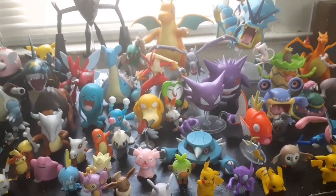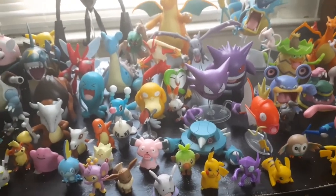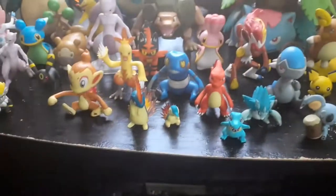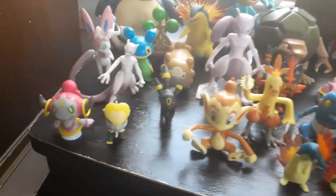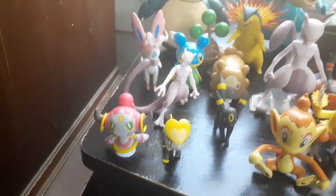If you really like this video, leave a comment! And matter of fact, let's do the whole collection — so let's move on to the Jacks Pacific, Hasbro, and Pokémon Scale World figures. I'll be right back. Alright, I'm back with more figures. This is a mixture of Tomy, Jacks Pacific, Scale World, and probably some Wicked Cool Toys figures that didn't make the last one. We have Hoopa here from Takara Tomy — one of my favorite figures.